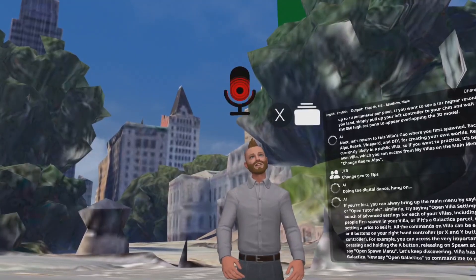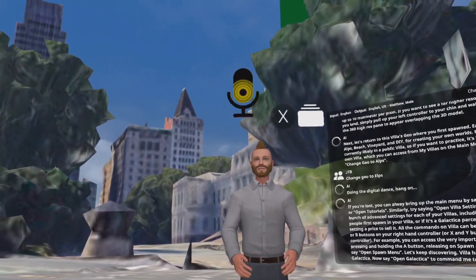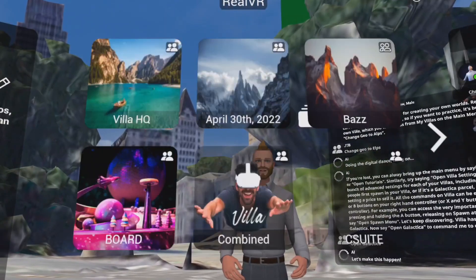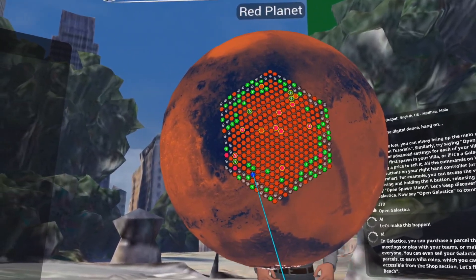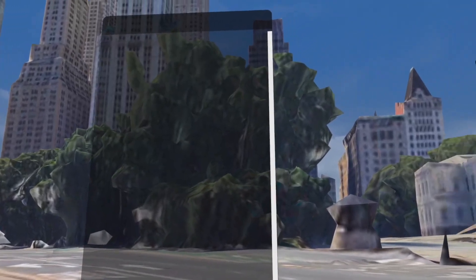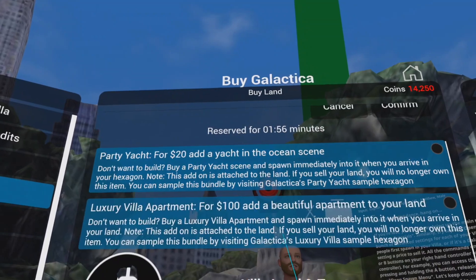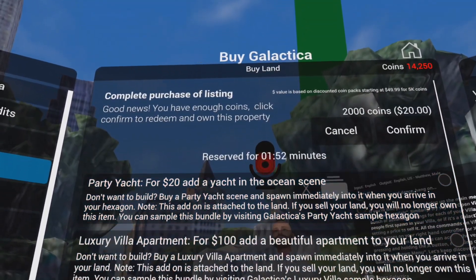Villa has an in-app game called Galactica. Say 'open Galactica' to command me to open the game for you. In Galactica, you can purchase a parcel that you'll own, build on top of it, then keep it for meetings or play with your teams, or make it public to exhibit your creations to everyone. You can even sell your Galactica virtual worlds to earn Villa coins, which you can use on the platform just like cash — all accessible from the shop section. Let's find another geo — say 'change geo to a beach.'